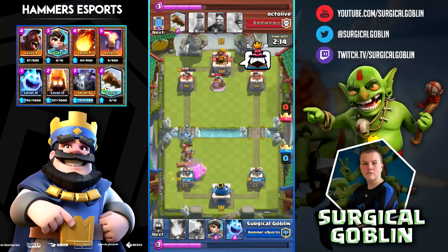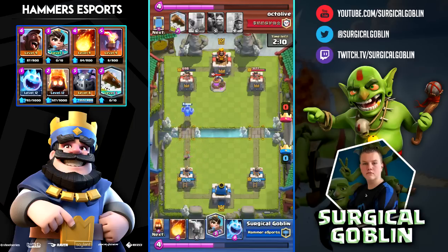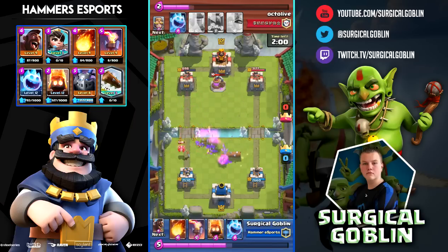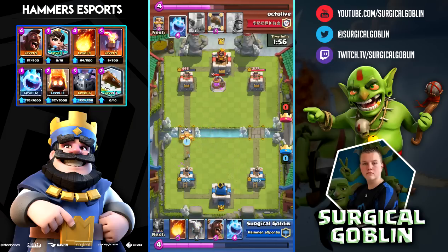He drops his Goblin Barrel to push but I have my Log ready, so he deals barely any damage and his tower is already down to 698 HP because he put an aggressive pump down. He started investing 6 elixir and I could punish him — not right away because I didn't have the Hog Rider — but he also pushed with Goblin Barrel, so at the end it didn't really matter. Here I go with Fire Spirits to chip away because he just used his Log.